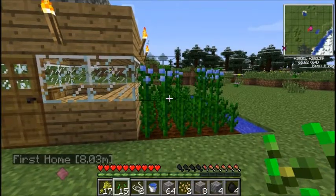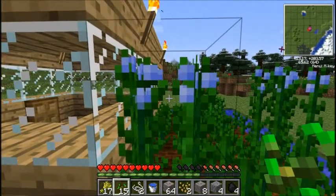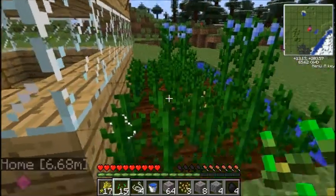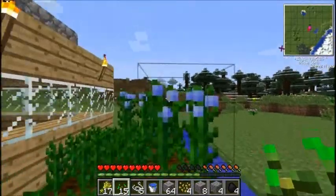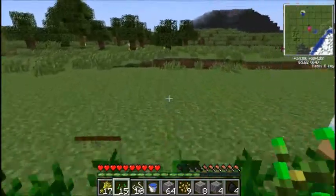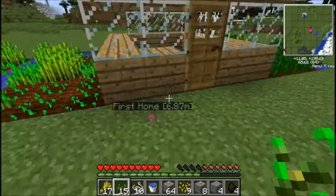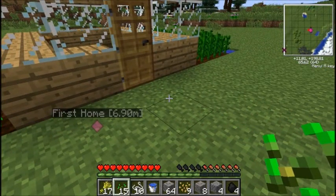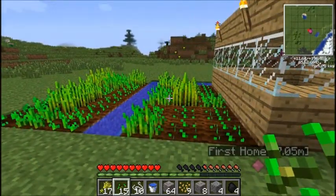This is full-grown flax. Take off the top and you get some string and some flax seeds. And a little update — I died with a whole inventory of loot because a spider threw me into lava. Bad spider.